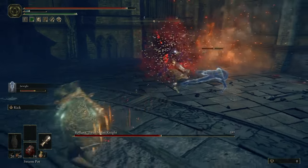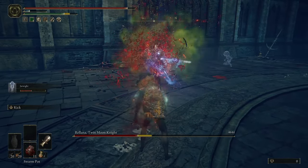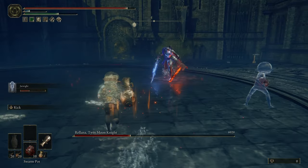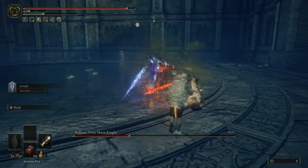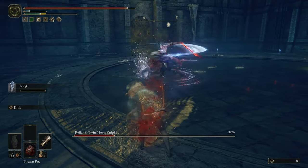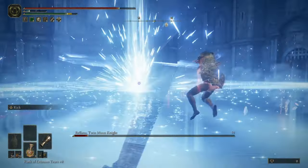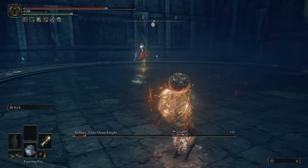If I throw a pot at an unlucky time she will most likely dash out of the AoE into an attack of her own. The best time to chuck a bunch of pots is during her phase transition. I got super lucky being able to proc not only hemorrhage but my summon got another poison off. When she goes up to her twin moon attack the poison stops ticking, but once she's out of it it continues to tick, which is pretty nice. Almost sold at the very end but was able to recover and end it with a frost pot.